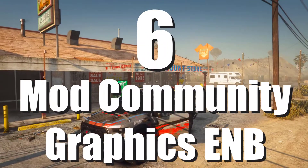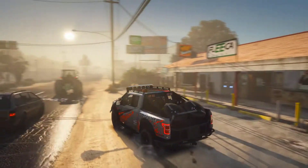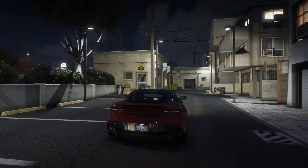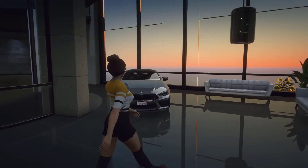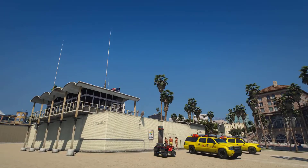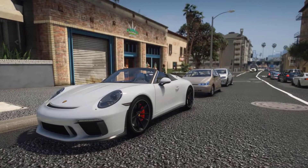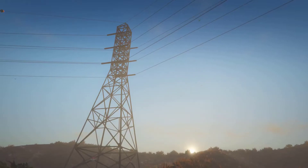Number 6. Mod Community Graphics ENB. I like this mod because, despite the fact that it improves the graphical quality of GTA V, it still feels like you're playing GTA V and not some brand new game. It's like a graphical upgrade to the standard GTA graphics, and I adore it. It doesn't improve the game's visuals as much as the Awesome Kills Graphics mod listed earlier, but that's part of what makes it so enjoyable. If you want stronger graphics but don't want to lose the vanilla feel when changing your GTA experience, you'll fall in love with this mod.